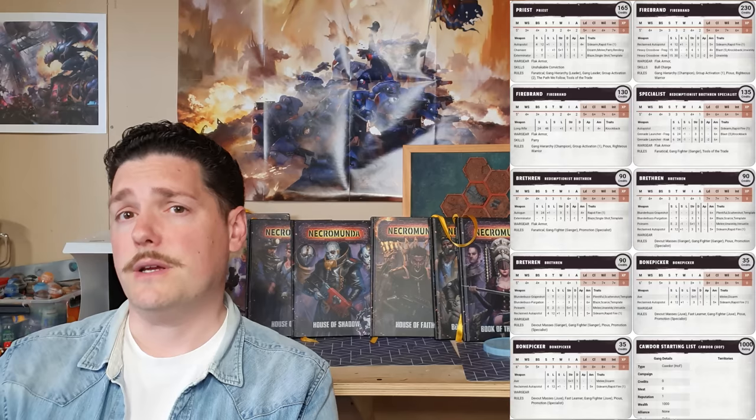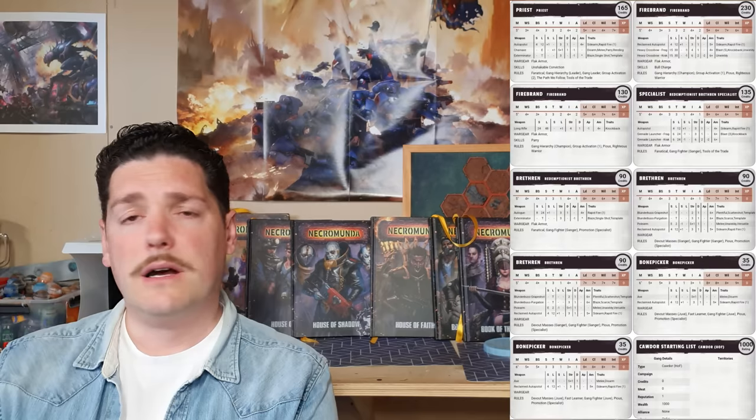That means your Redemptor Priest is hitting on twos in close combat. I feel this is just a really optimal choice for a close combat weapon, particularly on a leader. We've also complemented the chain axe with an exterminator cartridge — a 15 credit one-shot hand flamer — which for 15 credits is absolutely a must-have on any Cawdor or Redemptionist list. We've given him flak armor as well.